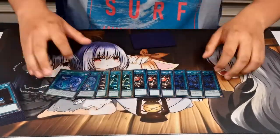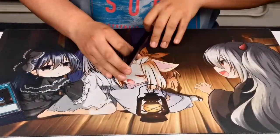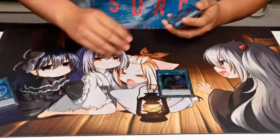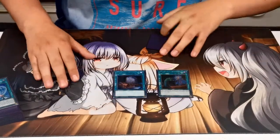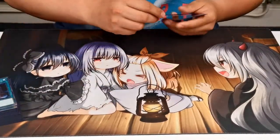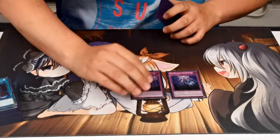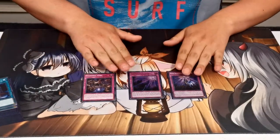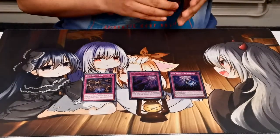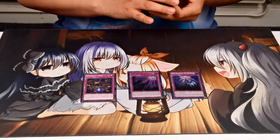Just the one-of spells: one Called by the Grave and one Foolish Burial. And into the trap lineup: one Infinite Impermanence — best card. And then one Shaddoll Core.